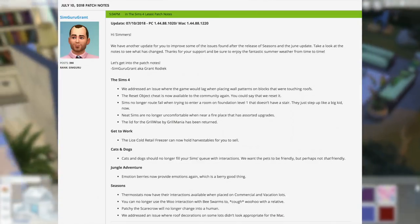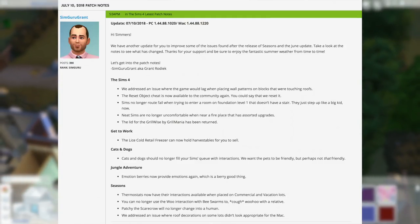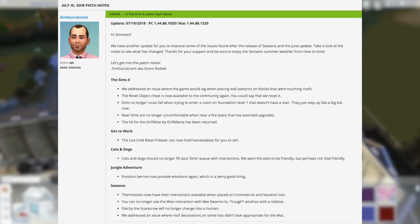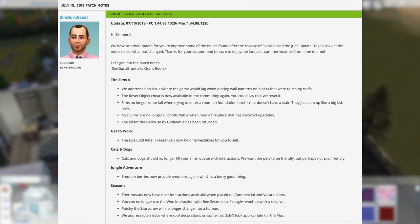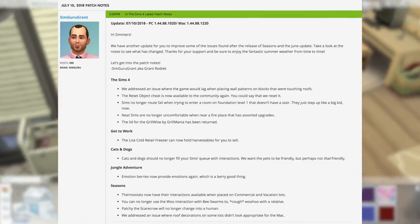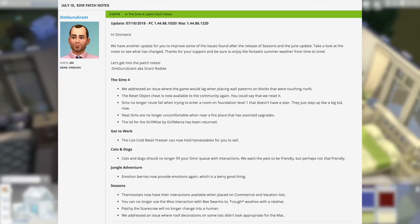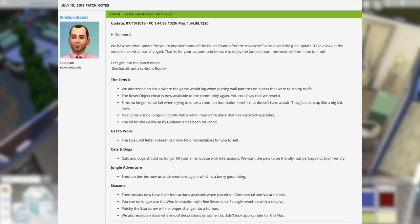Moving on to Cats and Dogs — one major annoyance was fixed here, which is that cats and dogs should no longer fill your sims' queue with interactions. We want the pets to be friendly, but perhaps not that friendly. I definitely had this bug; I was using a mod by Lil Miss Sam that fixes it, but it's good that I don't need to use that mod anymore.